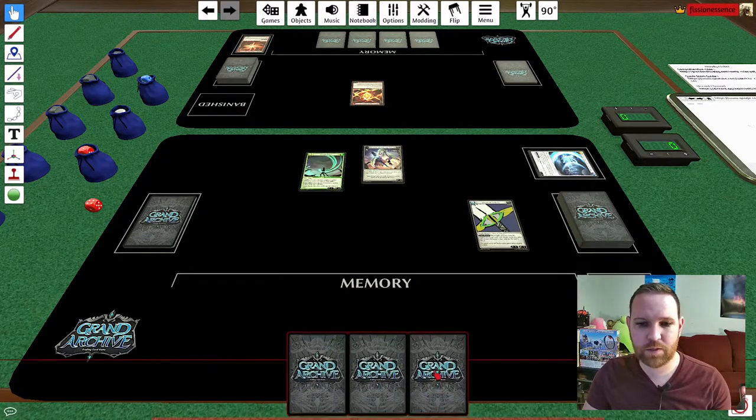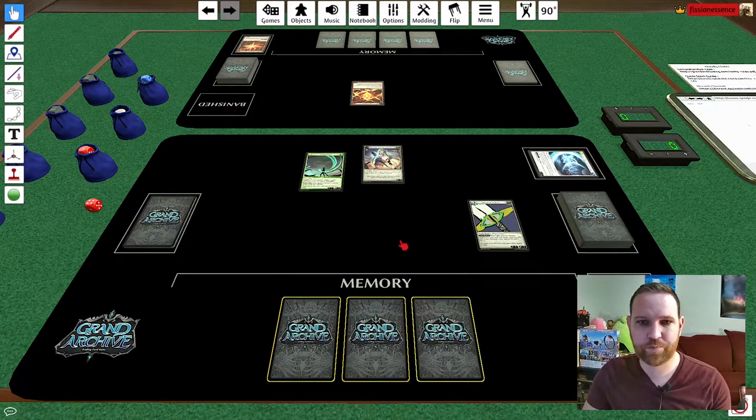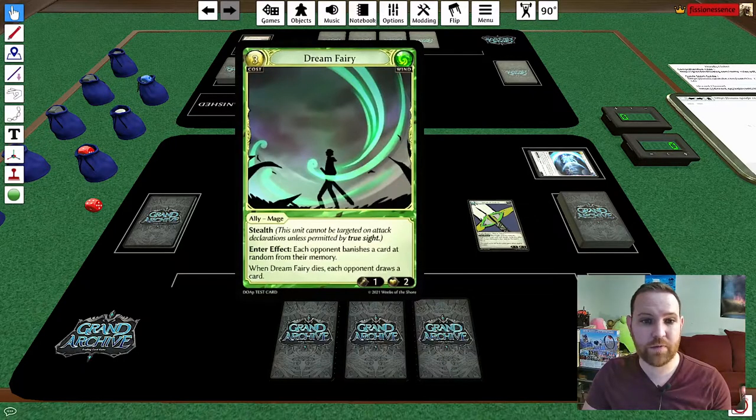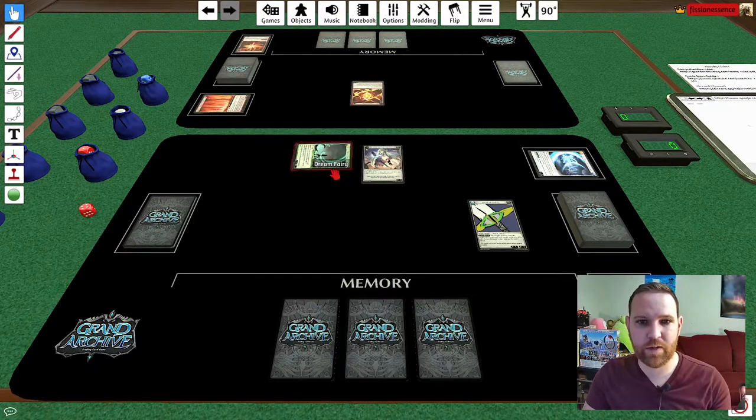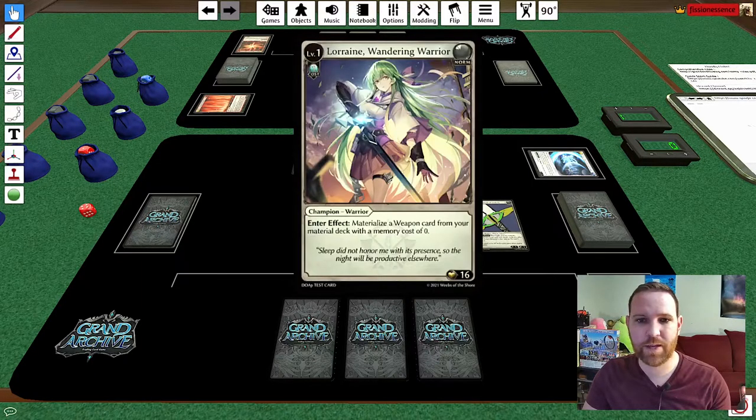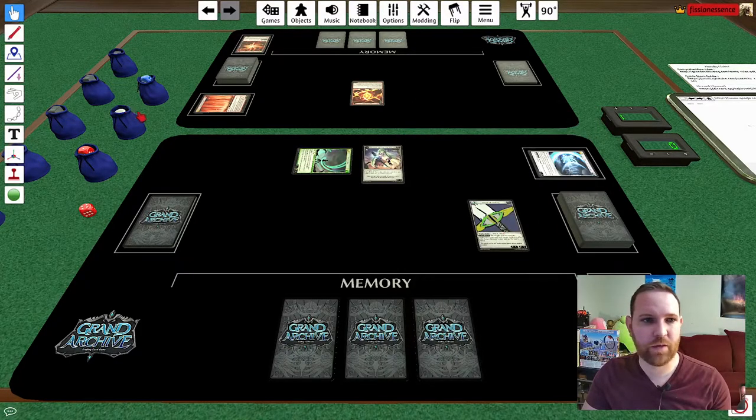We flip these cards and move them to memory. Dream Fairy's enter effect causes each opponent to banish a card at random from their memory — we roll for Rai, re-rolling fives and sixes, and that fourth card is banished. Then we attack with the Dream Fairy for 1, putting one damage onto Rai. We could attack with the Sword of Seeking but I don't think I will — although I should mark its durability. It's got 1 durability in the bottom right corner, so we'll mark that with a die.